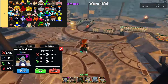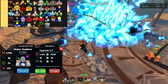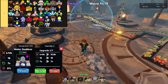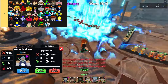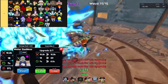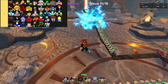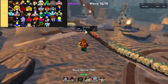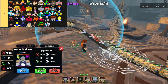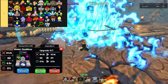B-tier units in Anime Last Stand are solid performers that can hold their own in battle. While they may not be as flashy or overpowered as their higher-tier counterparts, they can still contribute significantly to your team's success when used strategically. These characters are suitable for a variety of roles, making them versatile options for early-to-mid-game progression. For newer players, B-tier units are particularly valuable as they provide reliable strength and support.